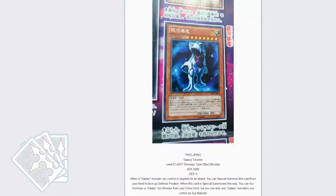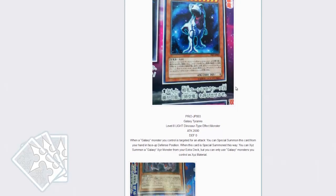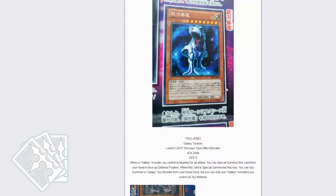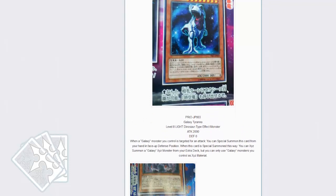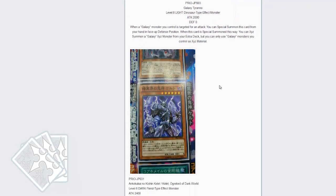Wrapping up is the Galaxy Tyranno. When a galaxy monster you control is targeted for an attack, you can special summon this card from your hand in face-up defense position, and then you get to automatically XYZ with your board. A very interesting card — the fact that you can force XYZs during the battle phase for galaxy monsters is good.